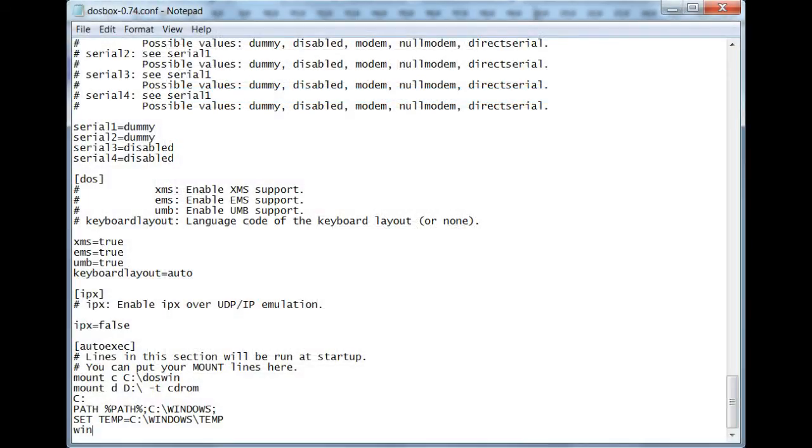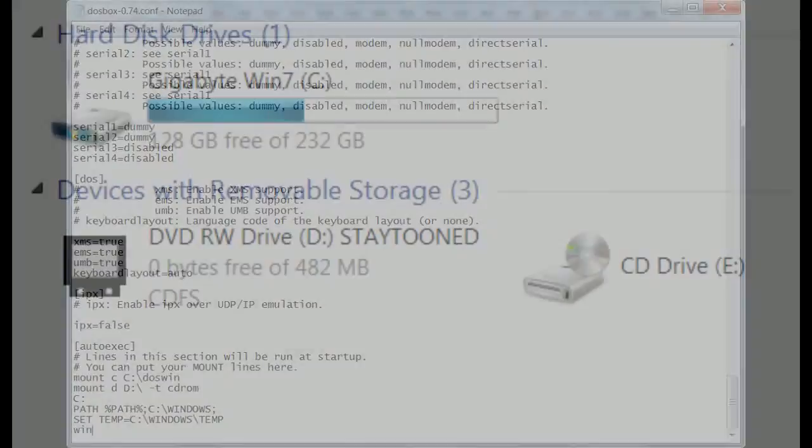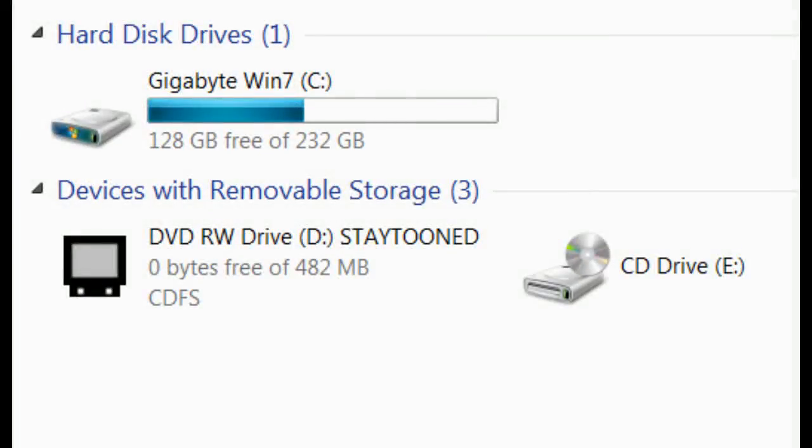After this, be sure to edit your DOSBox config file again to ensure that it runs Windows as soon as you start it, by adding a line to the very end that says WIN — like shown here. Therefore, win.com will automatically be executed when DOSBox starts up and you don't have to run it manually. And before you launch DOSBox again, ensure that the Stay Tuned CD-ROM is still inserted in your CD or DVD drive, as DOSBox doesn't have live CD switching support.